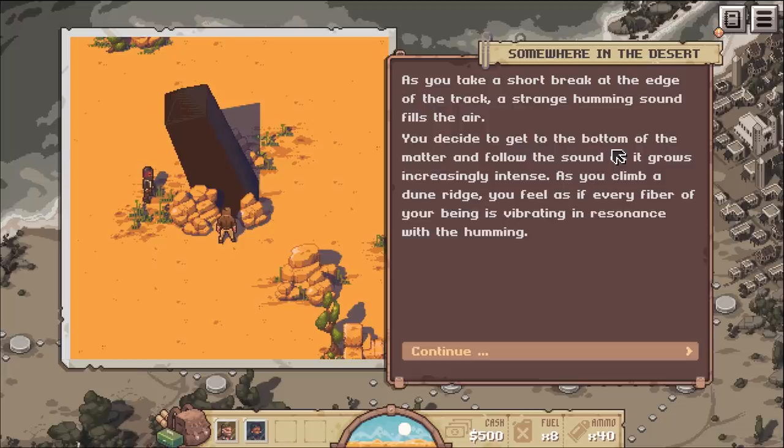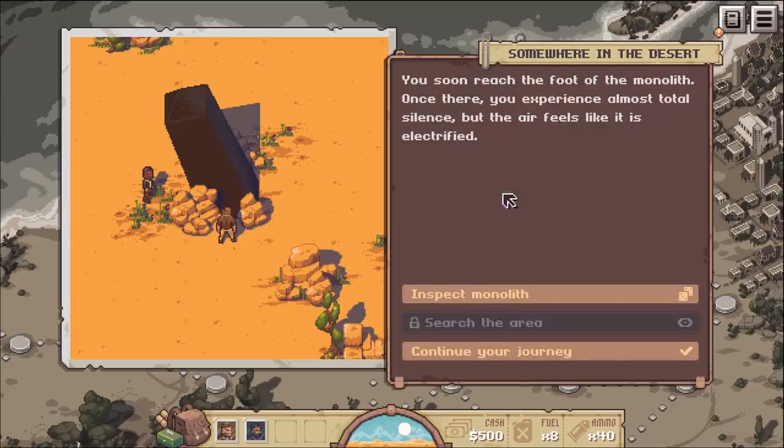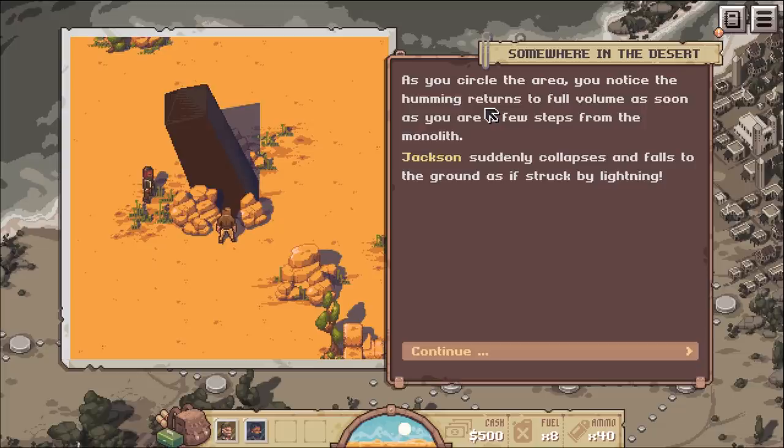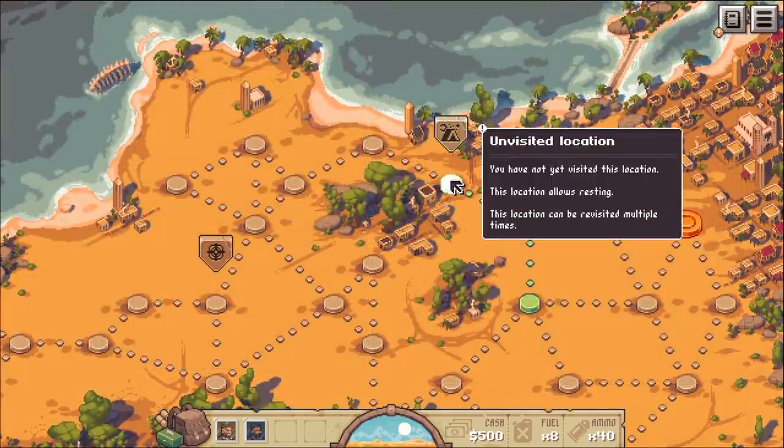As you take a short break at the edge of the track, a strange humming sound fills the air. You follow the sounds and as you climb a dune ridge, from the crest you see a deep depression in the sand - at its center is a huge pitch black monolith among some strange rock formations. We inspect it, and Jackson suddenly collapses - he just lost 10 health.